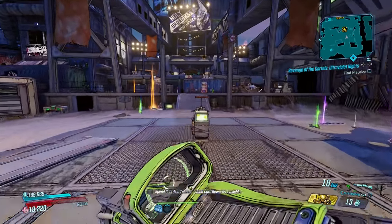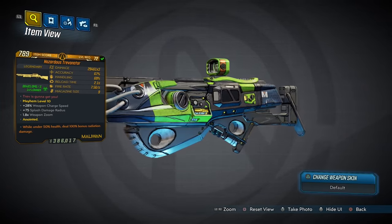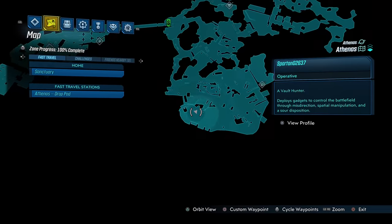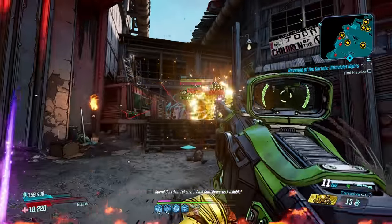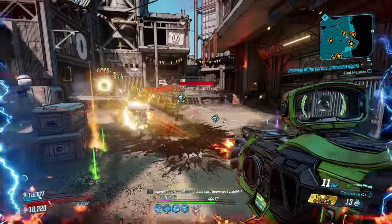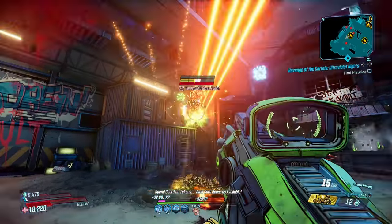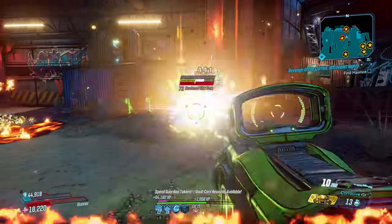Another solid gun to wield on Moze is the Trevonator — a Maliwan SMG that comes in all elements and has an increased chance to drop from Private Beans, who you fight around here in Athenas as part of the quest Invasion of Privacy. The Trevonator fires a number of elemental orbs in a burst pattern that explode on impact, and although it's made by Maliwan, there's no charge time. You can get it in both times-3 or times-6 variants, with each hitting hard, but the times-3 is preferred.